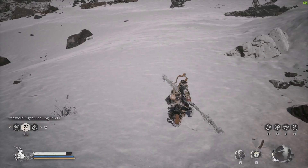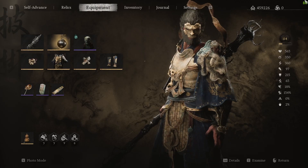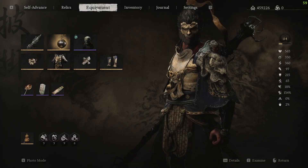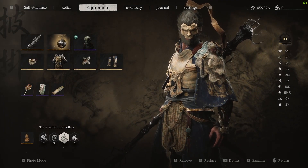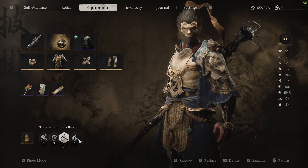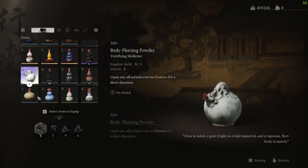To do that, first of all you need to go over to your main menu, and after that you need to come over to Equipment right here. In Equipment you'll see all of your medicines or whatever.